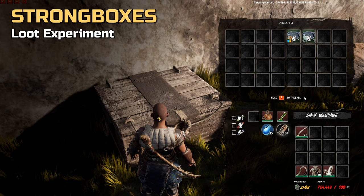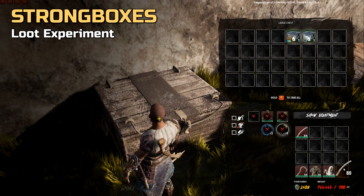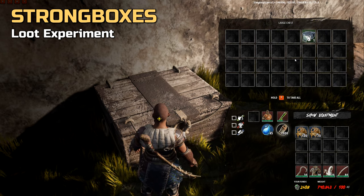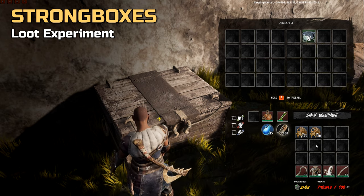The weapons box gave us 8 wind-and-sabers. It costs 5 tablets to unlock and is of iron level, second to last on the tech tree. For the modules box we got 11 lumberjacks — only 2,200 floats worth of modules and a bad one at that. This feels like a total scam considering you can buy the exact module you want from other merchants for 200 floats each. We had also expected to get multiple types of modules. Maybe we had bad luck, or maybe it's intended.